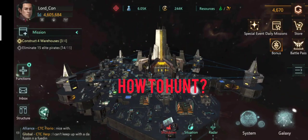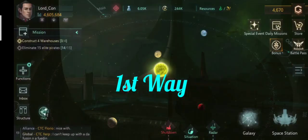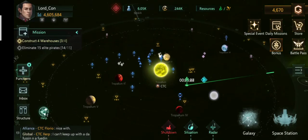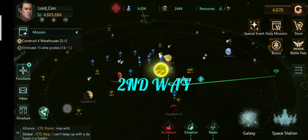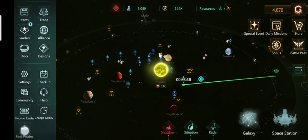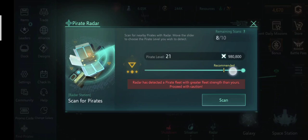So how to hunt pirates? One way of hunting them is to go to the system and hunt all the pirates around your base. Another way is to go to Functions, then scroll down, then click on Pirates. Then you can select the level of pirate you would like to hunt down.